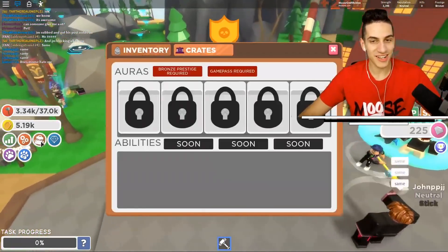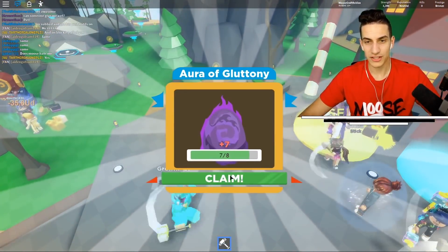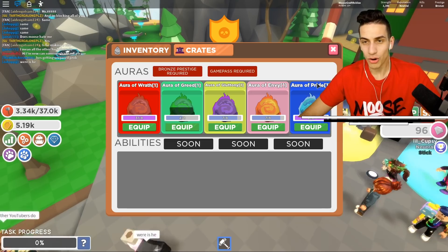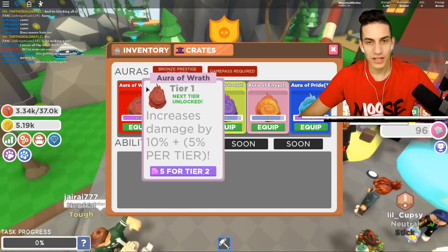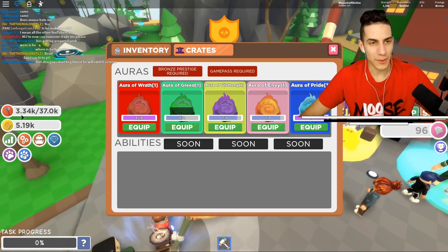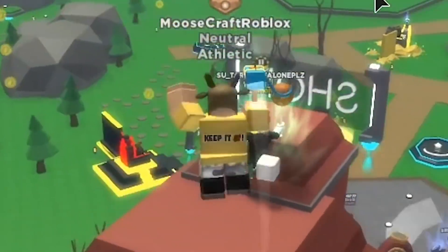Let's also put the pad on our character. We got crates — I can buy a Tier 1 crate or a Tier 2 crate. I want to buy a Tier 2 crate. The Aura of Pride increases strength earned by 5% and increases damage by 10%. The Aura of Greed increases coin income by 10%. We're about to get to the next tier already — look at us jumping around, we can jump so much higher!